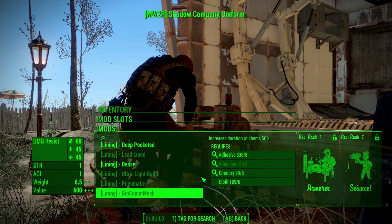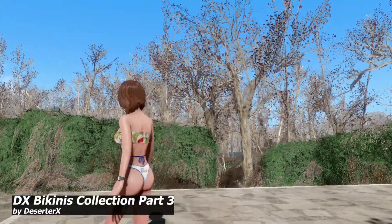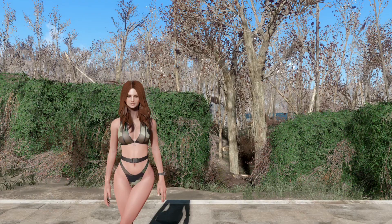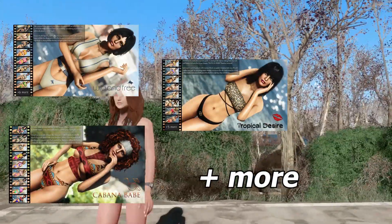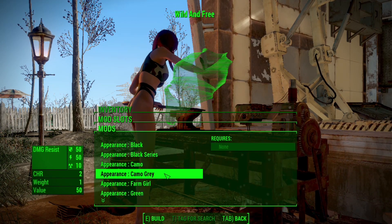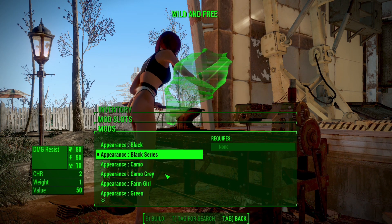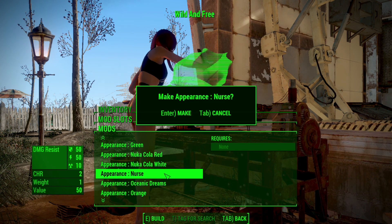Our next mod is TX Bikinis Part 3, which includes 5 to 6 bikinis. They are all very detailed and provide so many textures and material swaps. You can do miscellaneous modifications and view modifications, and you can change appearances — meaning you can change the texture and design on them. There are so many designs available for all of them, as you can see on the screen. You can craft them in the chemistry workstation.